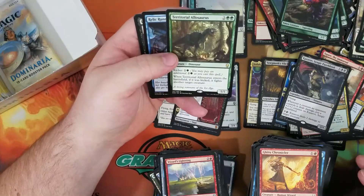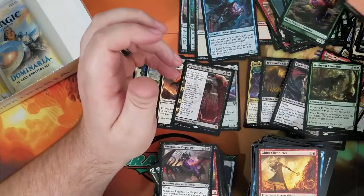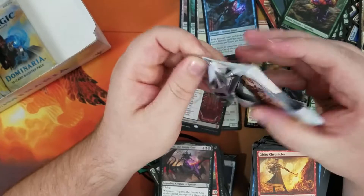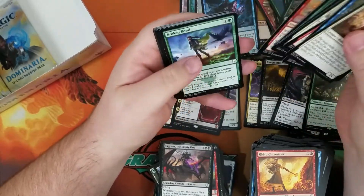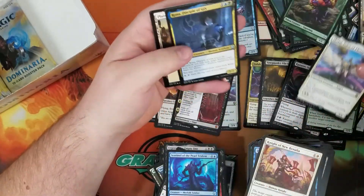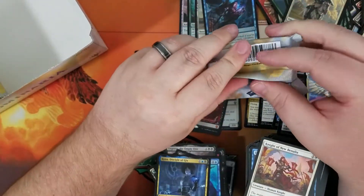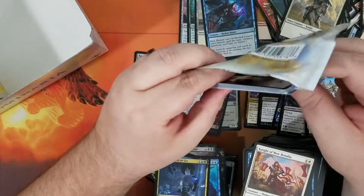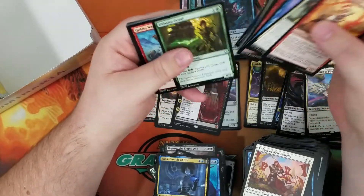Alright, we got a Territorial Allosaurus — these are Rare. We got a Foil Relic Runner. Over halfway done with this box. I'm really happy about that card. I would like some Steel Leaf Champions if we could get them — they're just a rare. Shayla Voice of Plenty... nothing so far, though. I guess that Lyra Dawnbringer is pretty good — somewhere around 10 bucks too.